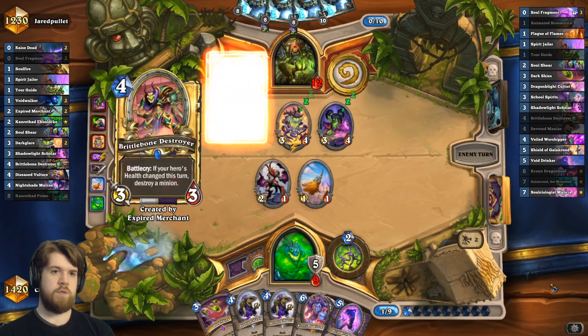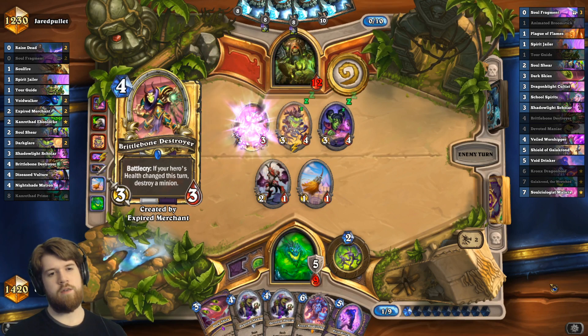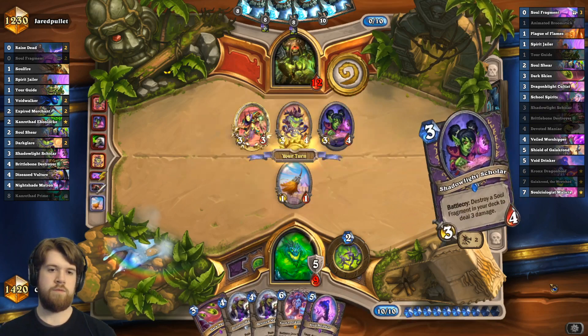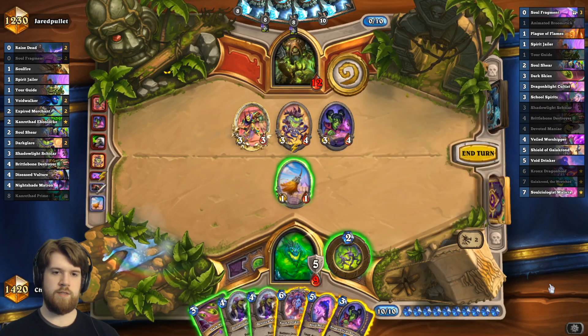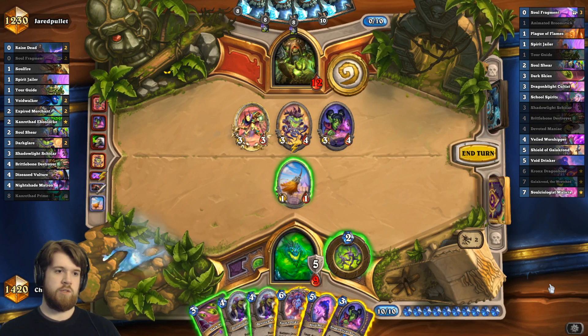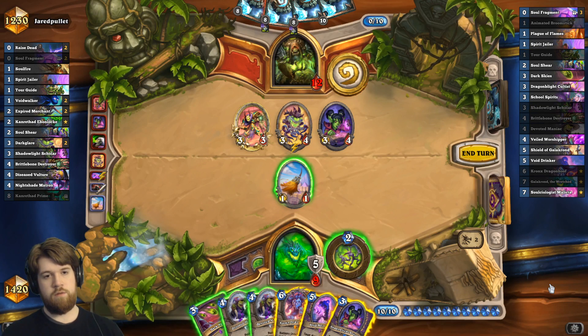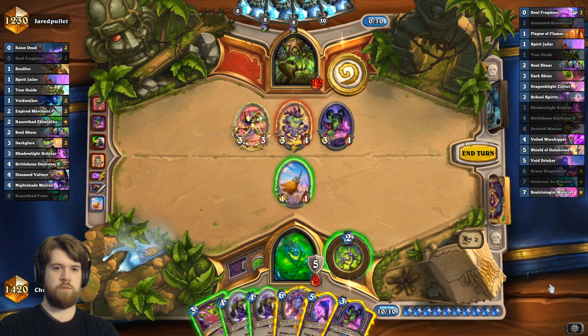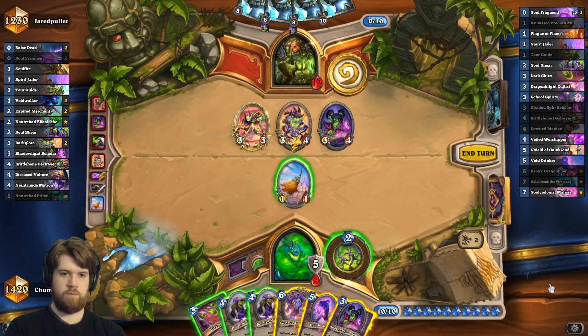Do I still know that the card on the far left of his hand is a one-cost card? I forgot that I had that read — I don't actually know if I still know that. So that's his brittle bone destroyer down, makes void drinker look a lot more appealing. I think I might just have to Cronks here though.